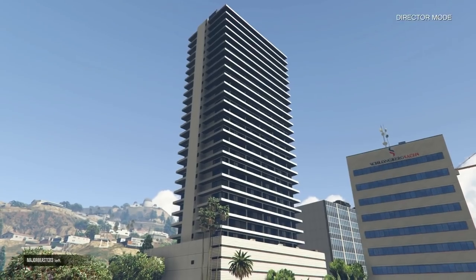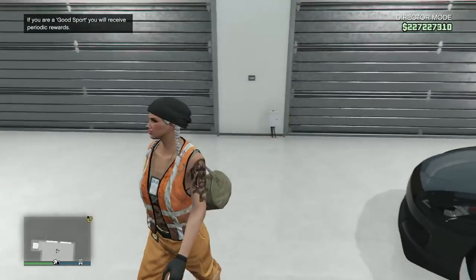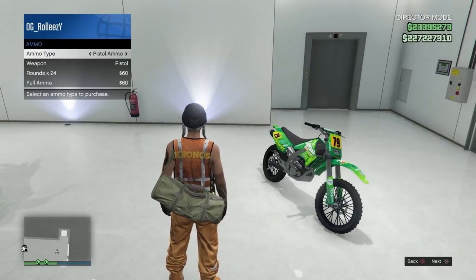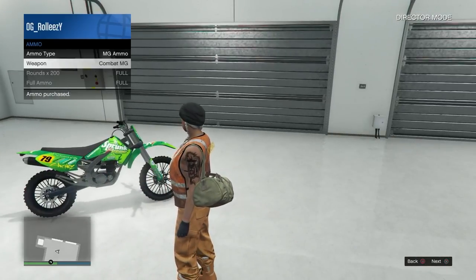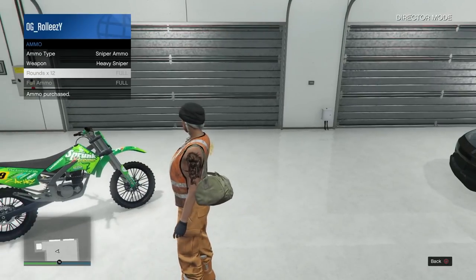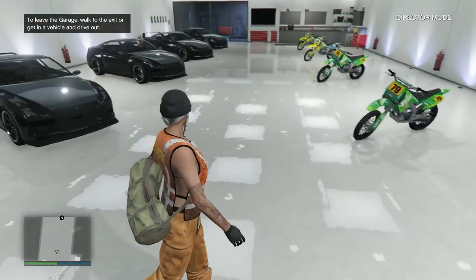We're going to bring director mode into online right now. I'm loading in — just fast forwarding here. Once I load in, I should have frozen money. The way you test that is — if you got the director mode tag up at the top right, you know you got frozen money. You can see I'm going to go purchase ammo. I just purchased $60 worth of ammo and nothing got taken out of my bank. There's proof right there of frozen money. With the DM tag in the top right, you really can't go wrong.